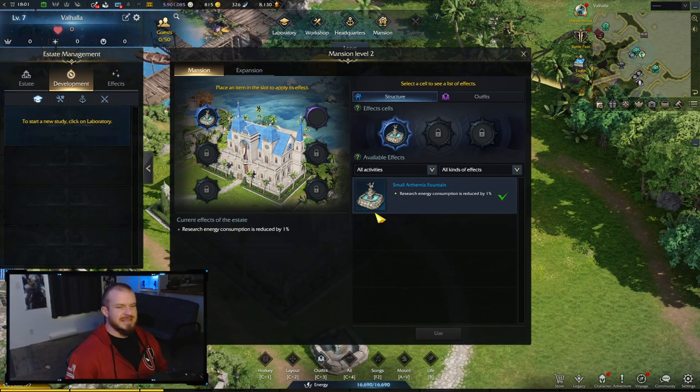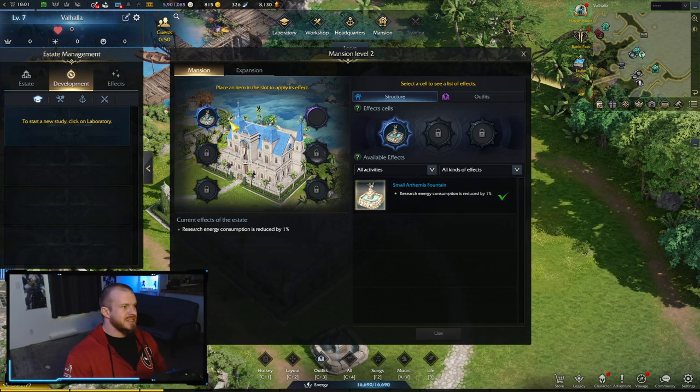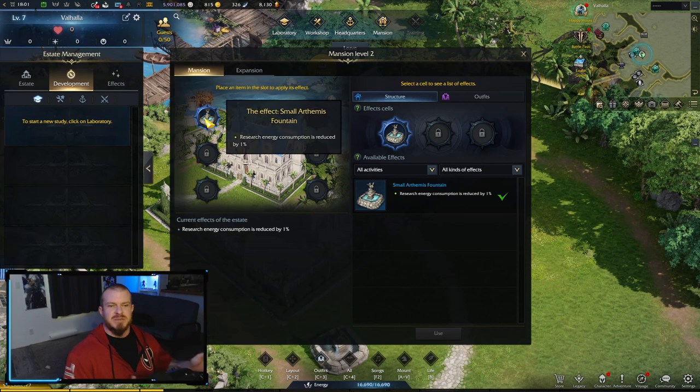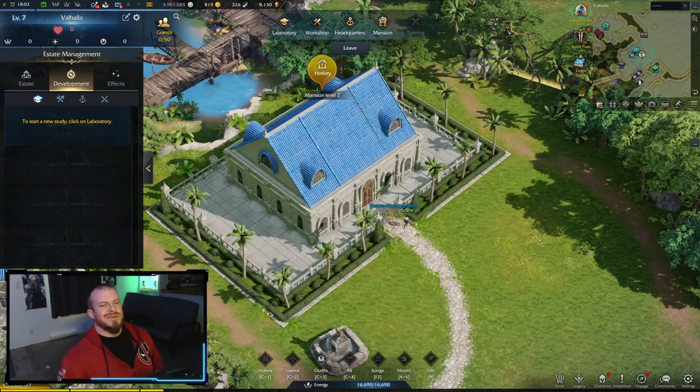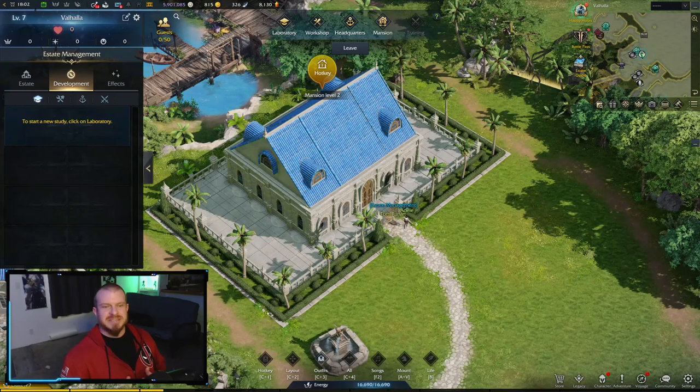We're at the mansion now. You can click here to come inside and you can see we crafted this fountain and placed it in our estate to design things and make it look a little nicer. It also came with an energy consumption reduction that we were able to slot in as a small buff to our estate.